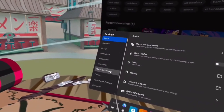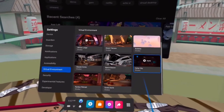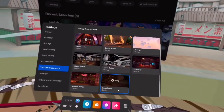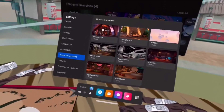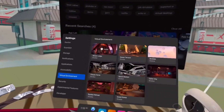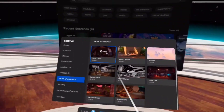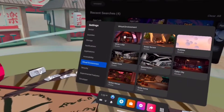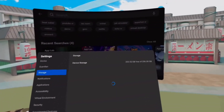First thing you're going to want to do is head over to the Virtual Environment in Settings and choose which one you want to make the custom home for. You can always get these back — it's really simple. Just choose which one you want. I chose Winter Lodge, so if I switch to Space Station I'll have the Space Station, but if I go back to Winter Lodge I'll have the custom room.